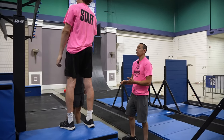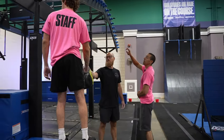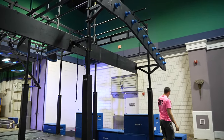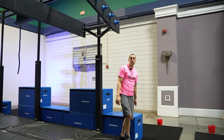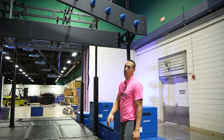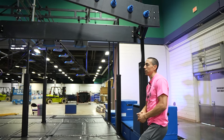Obstacle 3 again will be hands only. You have as many or as few of the blue door graspers as you'd like to dismount to this box here. Hands only are allowed on the truss pattern to assist any dismount or getting onto the obstacle as well.